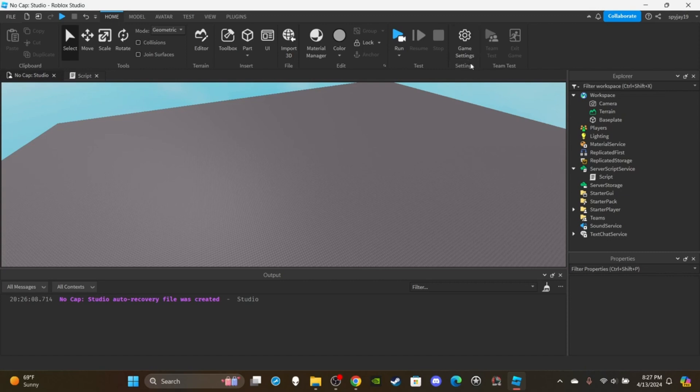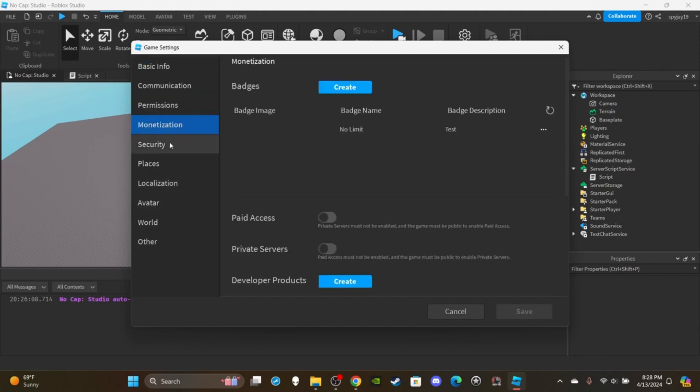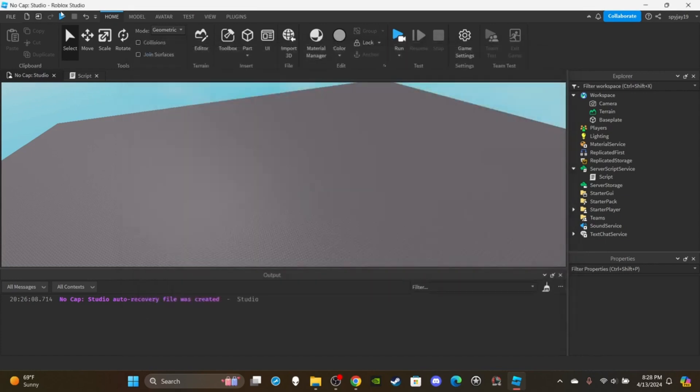You do have to enable data stores. Unlike other things in scripting where you just type — no, you have to go to Game Settings, then Security, and click 'Enable Studio Access to API Services'. Make sure it's checked, click Save, and publish just in case, because you have to give permission for the data store to work.